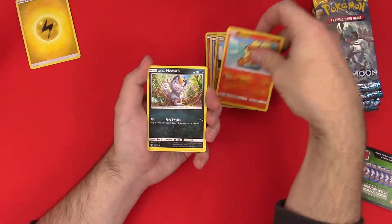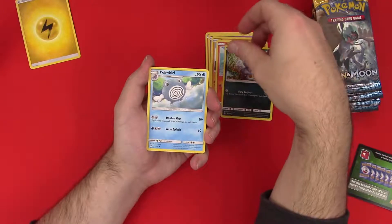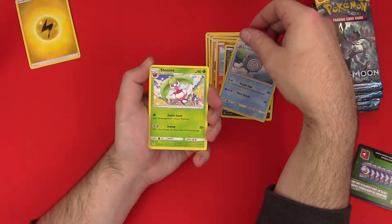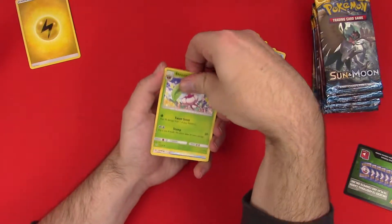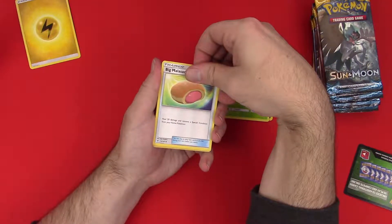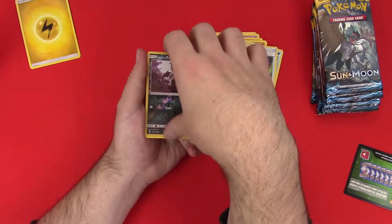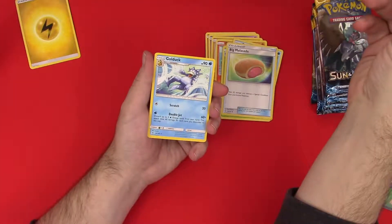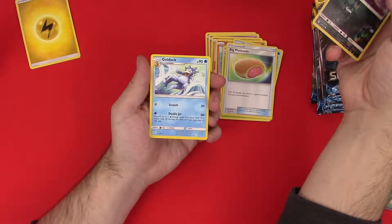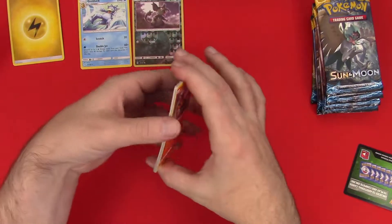Holy cow, that's a lot of energy. Alolan Meowth, Poliwhirl, Steenee — okay, that's a new one on me, mostly gonna be new on me because I don't know Pokemon well. A Big Malasada, and a reverse Rattata, Alolan, and Golduck — being all Dragon Ball Z going on there. We'll set you guys out. It's so weird that this thing is so bent.